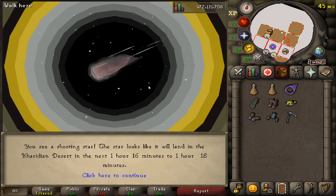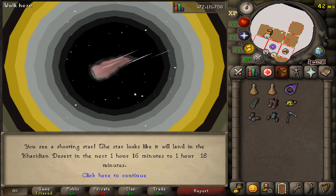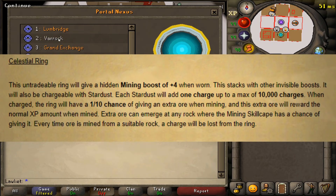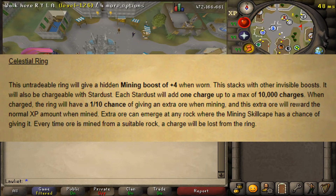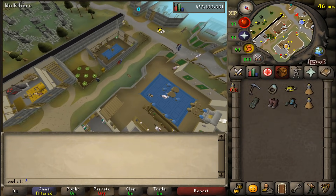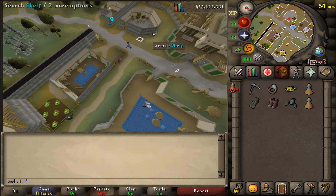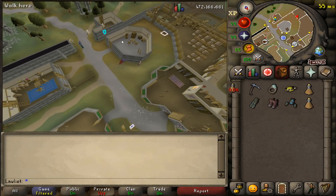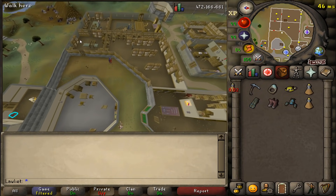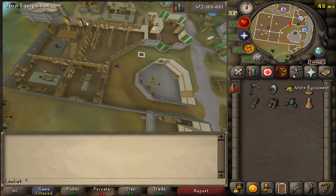Along with this content there are going to be a couple of rewards. When you mine the shooting stars that fall from the sky you will get stardust, and you can use this stardust to buy a new ring known as the celestial ring. It will give you a hidden mining boost of plus four when worn and also has a one-in-ten chance to give you an extra ore while mining. To get that you need to charge it with stardust and it can hold up to 10,000 charges — each stardust equals one charge.